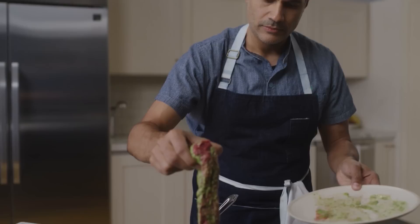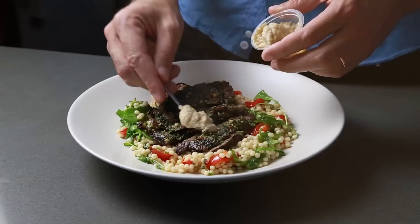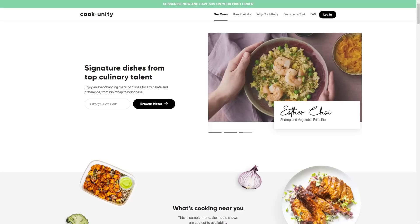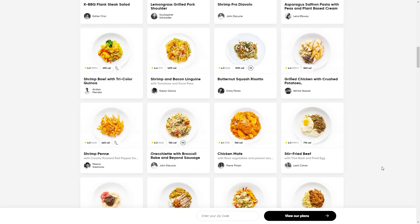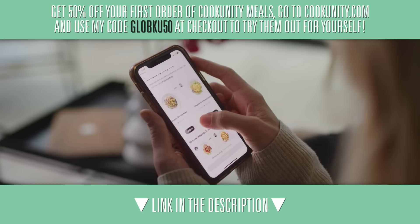When it comes to ordering food, there are food delivery services, meal kit subscriptions, heat and serve fridge fillers — and then there's CookUnity, the first chef-to-consumer platform. You get signature meals from award-winning chefs delivered straight to your door, with an ever-changing menu of hundreds of dishes for any palate or preference. CookUnity has over 50 chefs from some of the best restaurants in the country. The meals are fully cooked — just heat them up. The subscription is flexible: pause, skip weeks, or cancel any time. Go to CookUnity.com and use code GLOBKU50 at checkout to get 50% off your first order.